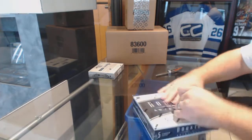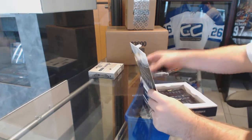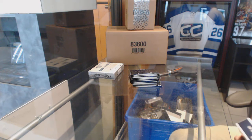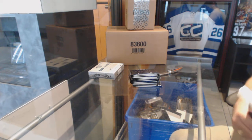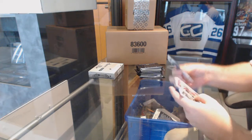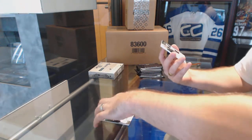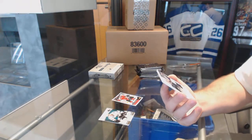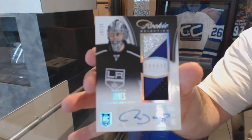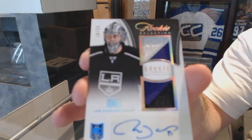Here we go, Dominators box of 13-14 Anthology. We got a Score base of Chris Letang, and that's pretty sexy — not a bad one to get. A dual rookie selection patch numbered to 25, an autograph of Martin Jones of course — dual rookie patch auto. Martin Jones, a healthy way to start today.